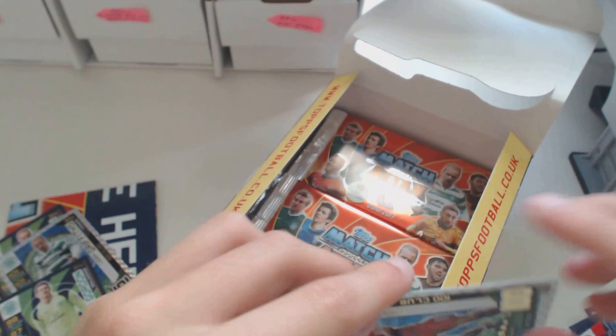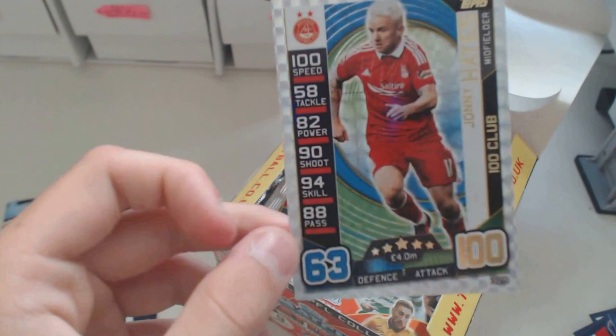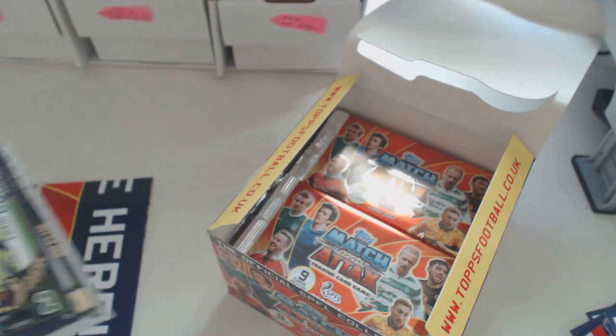Nice - 100 speed, look at that. Johnny Hayes, midfield, 100 club. And only 4 million - how is that possible? How can you get a 100 club for 4 million? Maybe the budget's a bit different in the game, but you can build a full team. Wait, how much is a 101 club? 5 million. You can build a whole team just off of 100 clubs and not go over the limit.